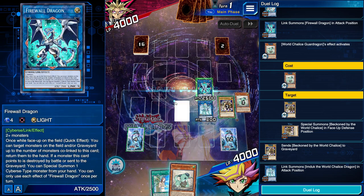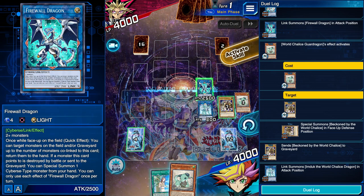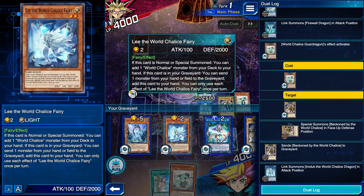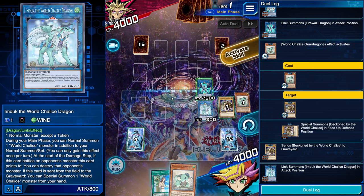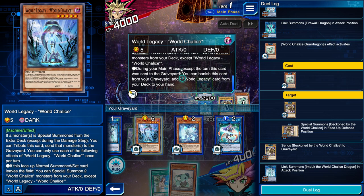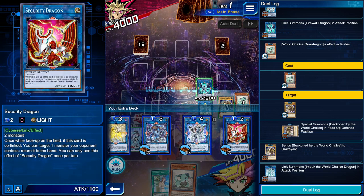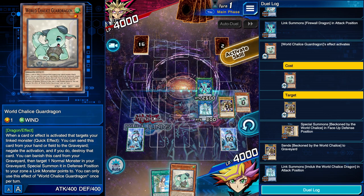Firewall's bounce is a quick effect but also an ignition, so we could bounce cards from our own field or graveyard — we're usually going to target the opponent to interrupt them. Another cool thing: if Imduk is destroyed on the opponent's turn and we happen to have Lee in hand, it will float and Lee will be summoned from hand, searching whatever we need to follow up. The World Legacy World Chalice in grave will search another copy of itself next turn so we can get that beneficial normal summon, link it off again, and get two more World Legacy monsters from deck to go into whatever links we want. We have really strong follow-up play, really strong interruption, and really strong protection.